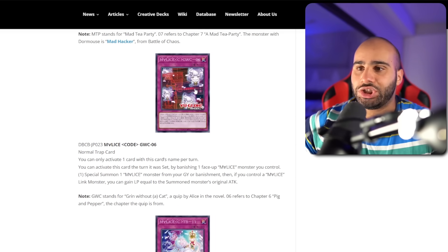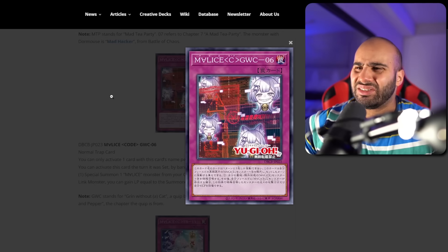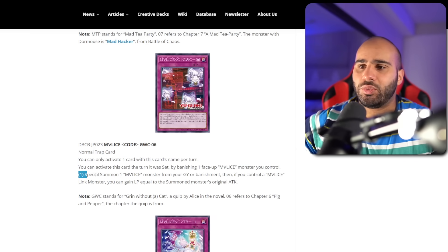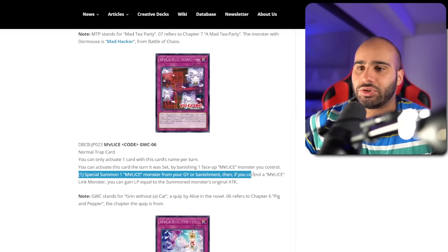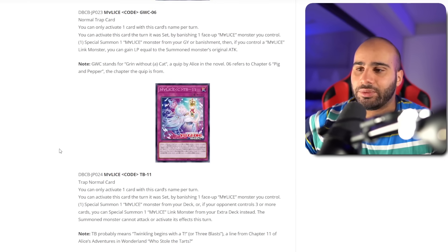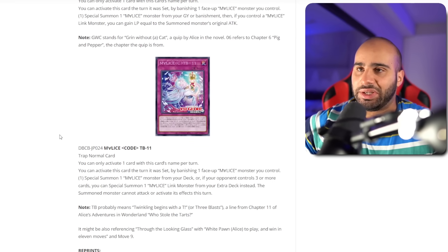Malice Code GWC07 — normal trap. You can activate this card by banishing one face-up Malice monster you control to special summon one Malice monster from your graveyard or banished zone. Then if you control a Malice Link monster, you gain life points equal to the summoned monster's original attack. Would have been nice if it also summoned from the deck, but it's fine — I'll take it.